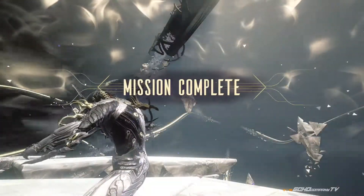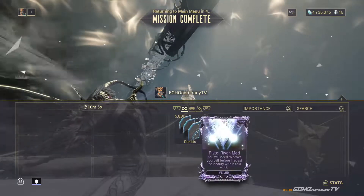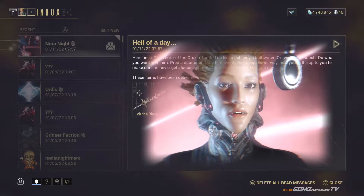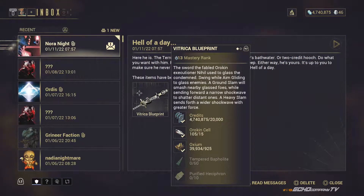Once you defeat Nahil, you will be awarded a Riven mod, which is a 20% chance between all the separate ones — rifle, pistol, melee, Zaw, and kitgun. And for first-time players to defeat him, you will also be given a Vitrica greatsword blueprint that you can find in your foundry.